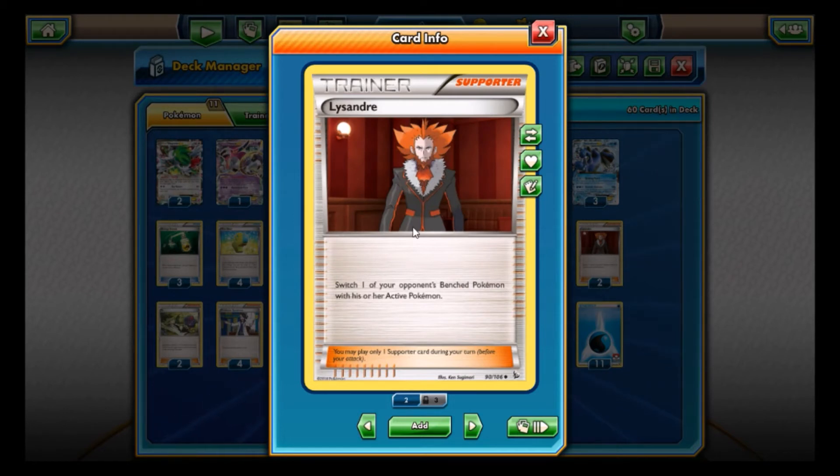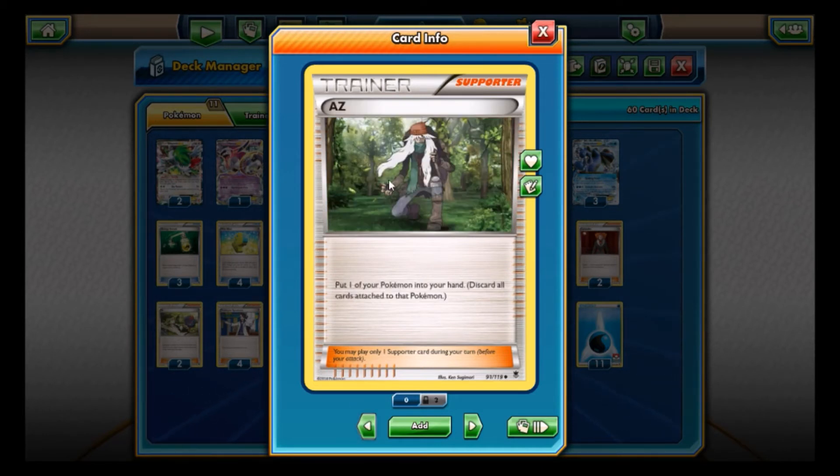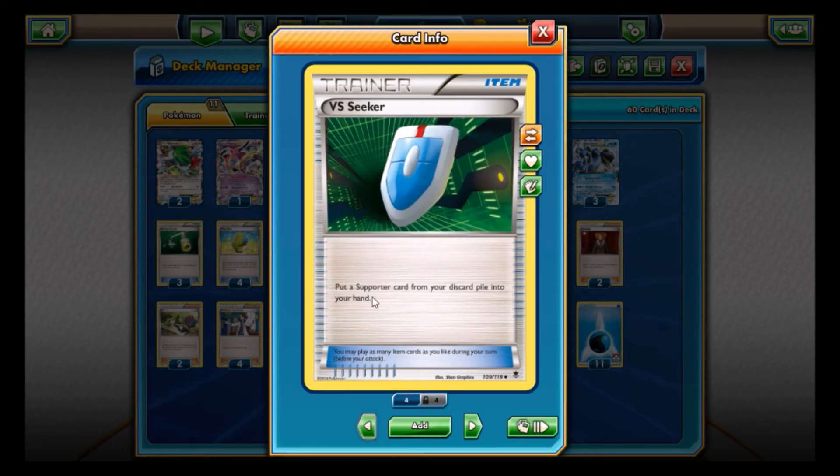Lysander is in here because this deck can't always one-shot, but it can do a lot of damage — so you bring up damaged Pokemon and finish them off. Lysander plus Articuno would be a good combination, or you can bring up Shamans and pick them off. AZ is in here to put a Pokemon back in your hand — useful if something is heavily damaged, stuck in the active spot, or if Hex Maniac disabled your Manaphy. AZ can also bounce Hoopa for another Scoundrel Ring or remove Shaman from the field. VS Seeker rounds out the supporter line.